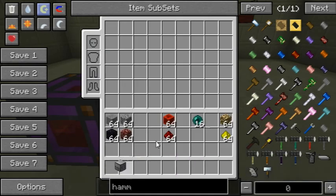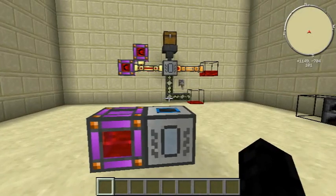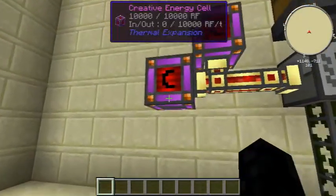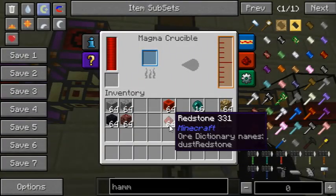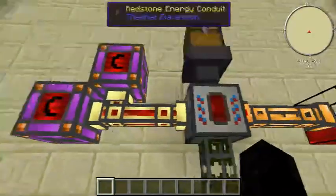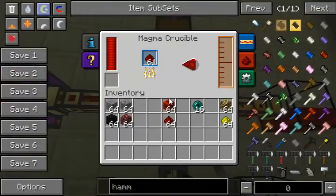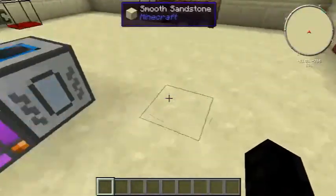This uses more than 10,000 redstone flux per tick, because it was actually running out of power when I only had a single cell attached to it — but that also depends on what you're cooking. I was making lava, so that's why it was slow.